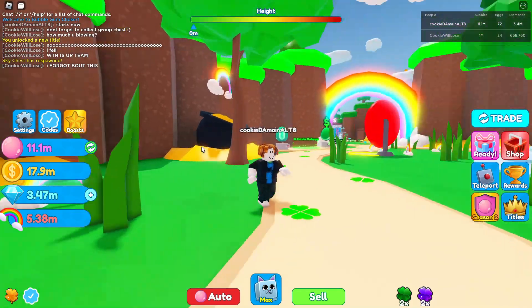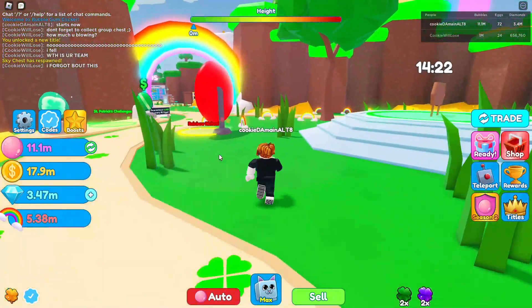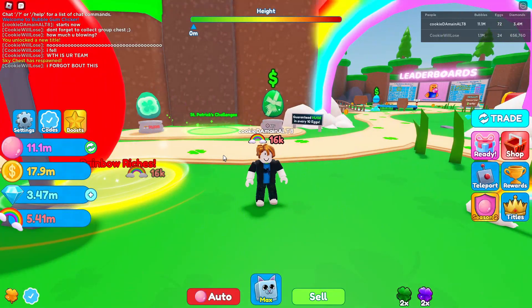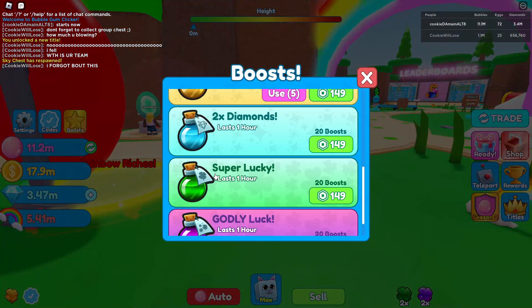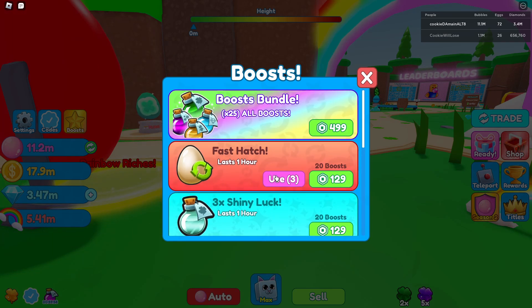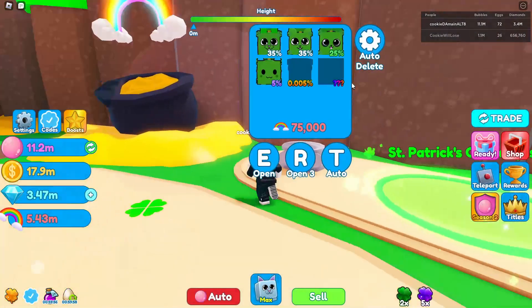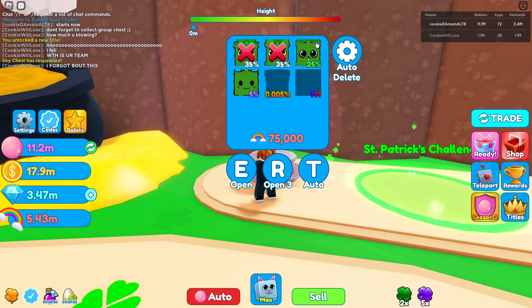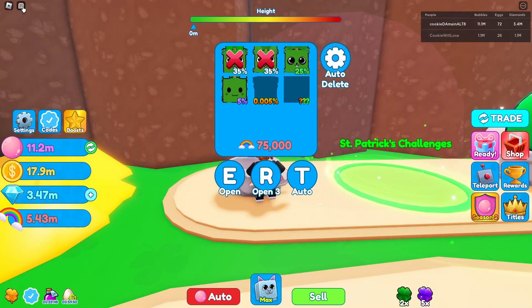It seems he's actually found the Saint Patrick's area — he was kind of slow up to now. I also found some codes on the trading value list server. I'm gonna use some godly luck for an hour, and we have hatched enough. Our inventory is almost full so I'm just gonna delete the commons and keep the rares.